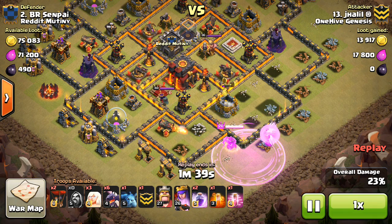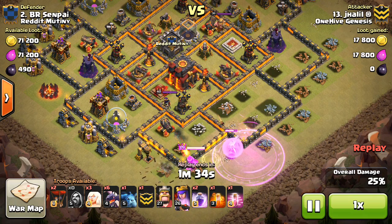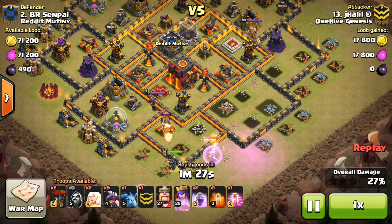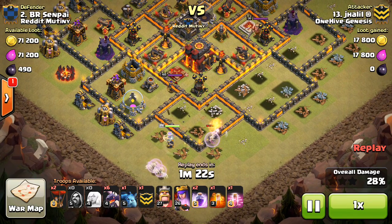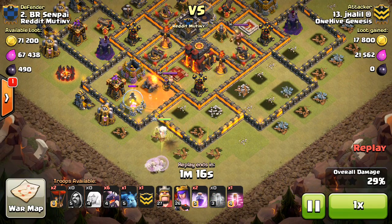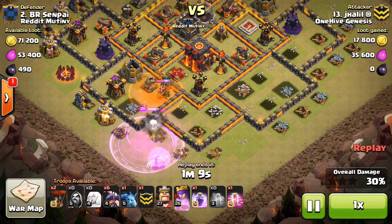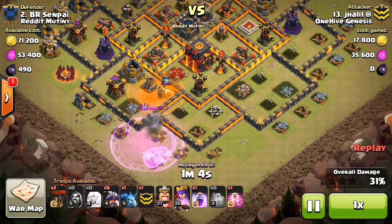He drops down that second Rage for the queen - you can see how much he's cleared out at this point. Now right here, that air defense is going to get on the healers and the queen's not going to take it out. So the queen's not getting any air defenses, but she's cleared out a very nice path for the dragons. He has 7 of them, 1 in the CC. Here come the next 3 healers - just doing the second phase of the queen walk. They're out of range of the air defense, so the queen's back to 3 healers again.